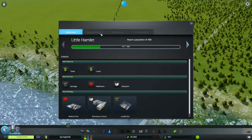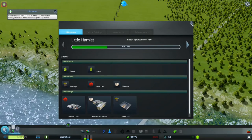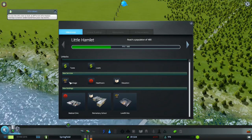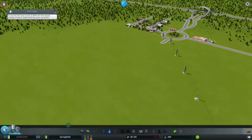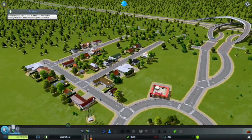So yeah, I need to get a milestone of 480 people, and then once I've done that I get to change the taxes and stuff — garbage, healthcare, and education. So that should be good, and people are flowing into the city. This looks like it's working out quite well.